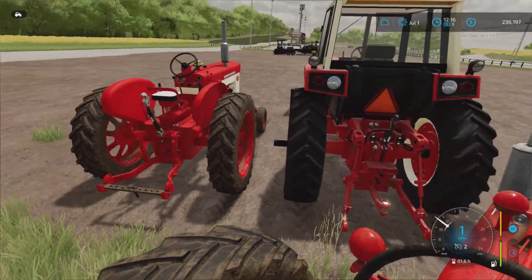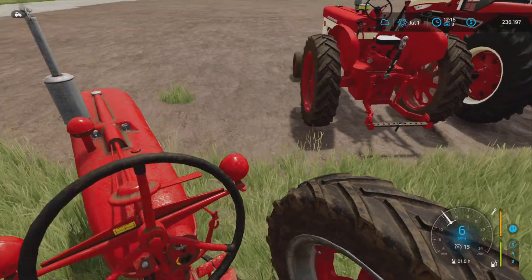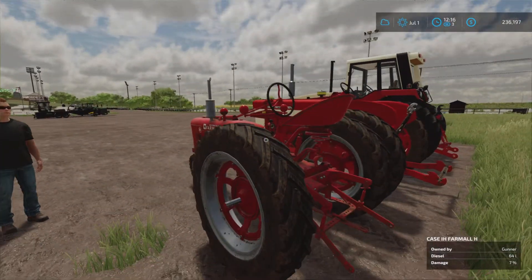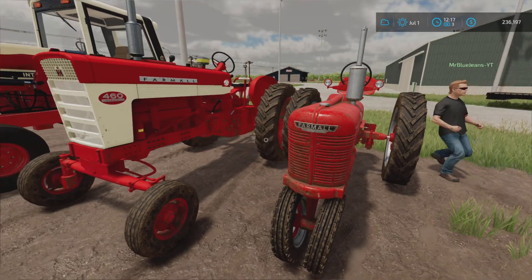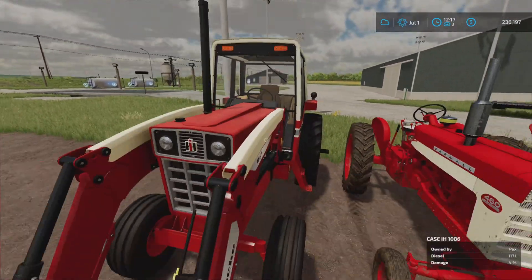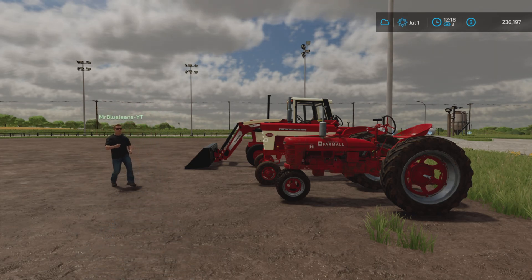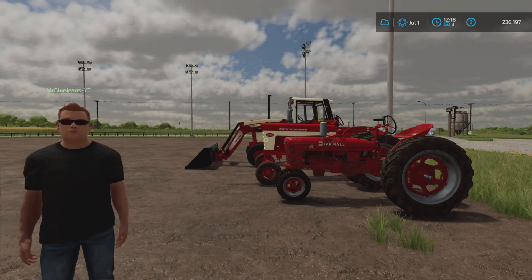I think they want small to medium class, which is what we're doing. At 12:30 we have our meeting — they always do the meeting. I'm curious how the old H is going to do. I think it'll do fairly well. The 460 should do decent, and Patrick's 1086 in the medium class should do pretty well. It only seems to be us so far but the deadline to be here is 12:30 and the meeting is at 12:35, so we'll just sit and wait.